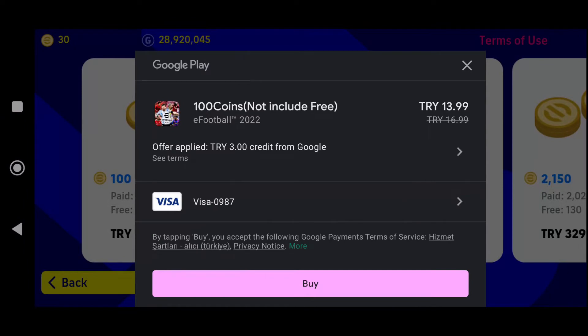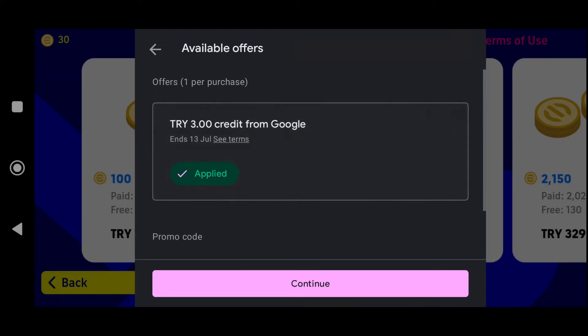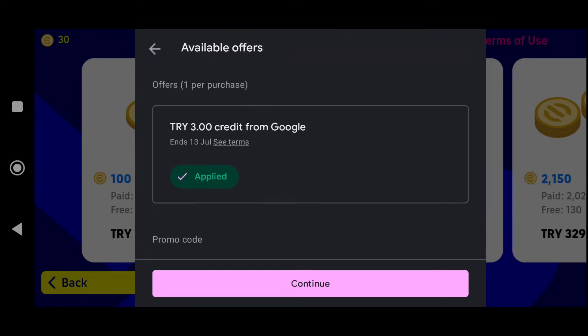If I click on it, instead of paying 16.99 I'll be paying 13.99, because if you look below it says 'offer applied' — I'm getting 3.3 Lira credit from Google. So they are offering me a discount of 3 Turkish Lira. Sometimes I get higher than this, but this time around they offered me a three percent discount.